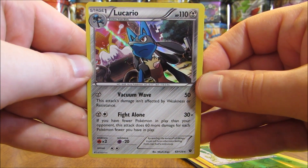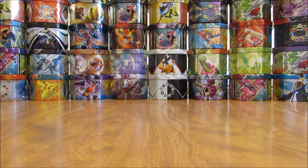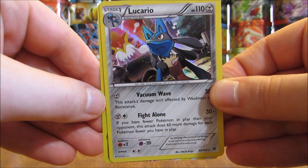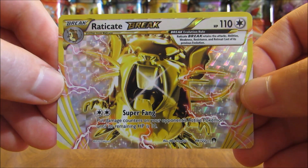So an excellent way to end this tin opening. I can show the two best cards that I pulled — very happy with this tin overall. Pulled out that Lucario holo, Metal Type, from the last pack. And then the Raticate Break was the best pull of this tin.